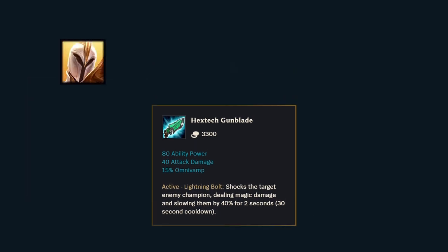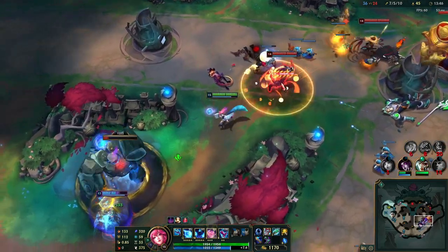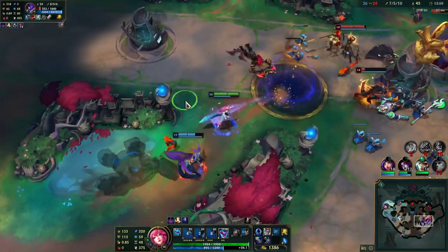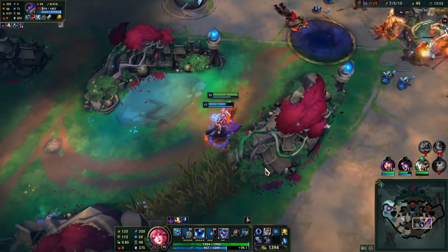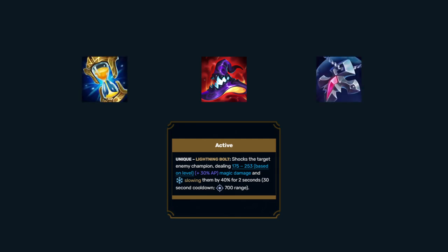To use Gunblade well, you need great AD and AP ratios and damage through abilities. If you have any skillshots, the active can be very useful as it has a low enough cooldown to be used in every teamfight to guarantee your combo. This item works better with AP builds than AD builds since the active scales off of AP, so you will usually want full AP with some resistances to make better use of the healing.